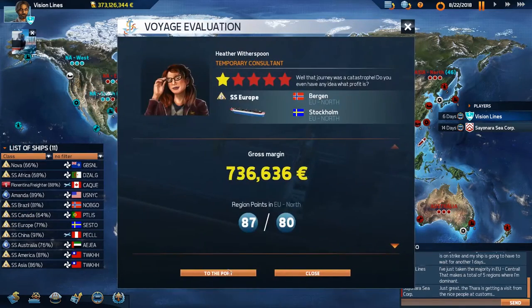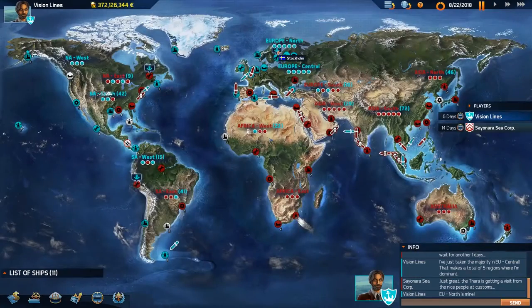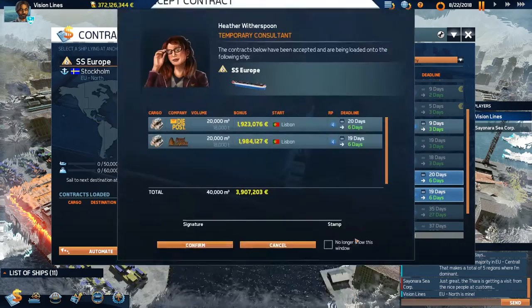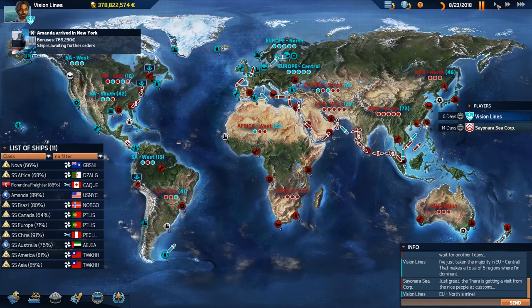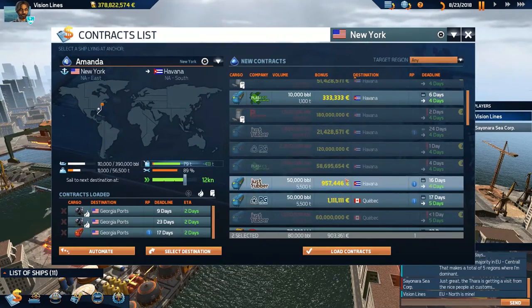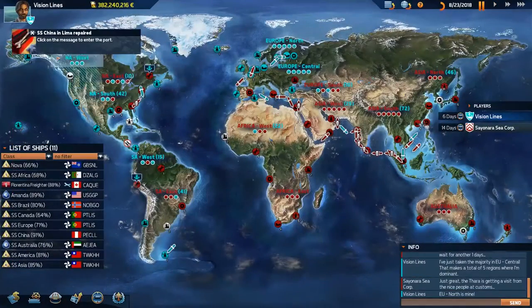The Europe has arrived in Stockholm and we're going to get the last subsidiary in the North — which is in St. Petersburg. The upgrade dock in St. Petersburg — done! Let's go back to Stockholm. We'll get it repaired in Lisbon if we're going that way. EU North, EU Central, NA West are all off the list — we own them all!